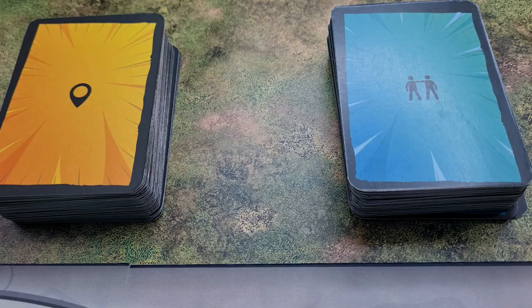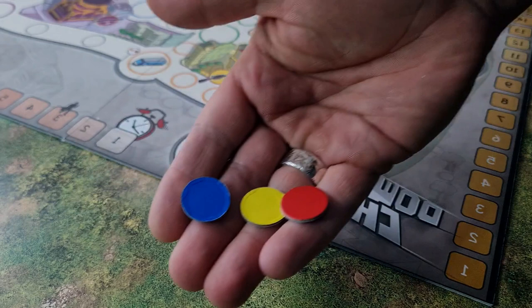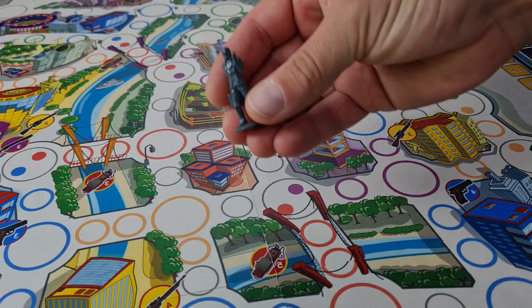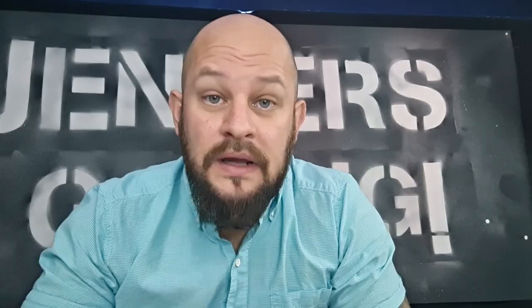Each player should also be dealt one interaction card and one location card. Each player needs to pick their color and put it down on the start of the victory point track. Then take the round tracker and put it on the start of the round tracker. Each player now takes their little miniature and puts them down in the safe zone that has the same color as the token they've chosen. Johnny TQ is put in the middle of the board on the spot where there is an X.